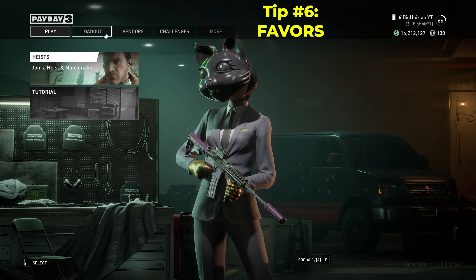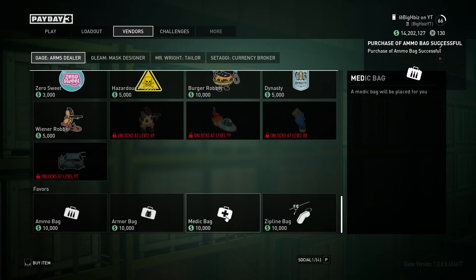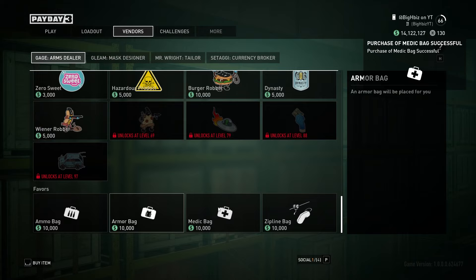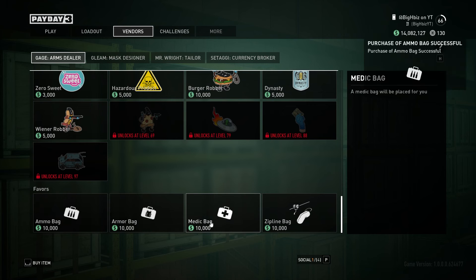Before you start up a mission, because I know a lot of us forget, go to your vendors, scroll all the way down, and buy ammo bag, armor bag, medic bag, and a zipline bag. I've forgotten a bunch of times to bring these, so just buy a bunch of them before you go into your heist. That way, just in case you do forget, you'll have them ready and can just throw them on anywhere.